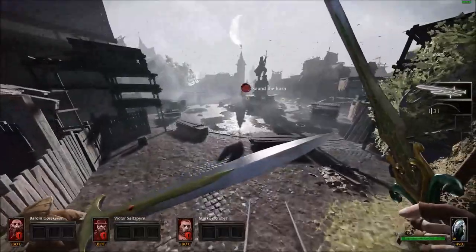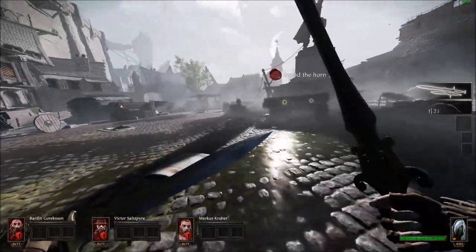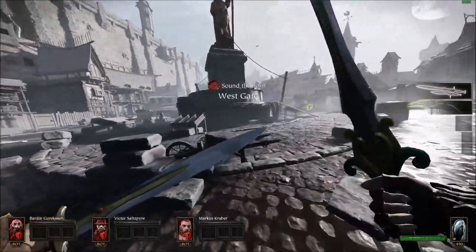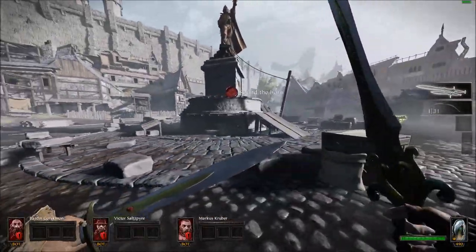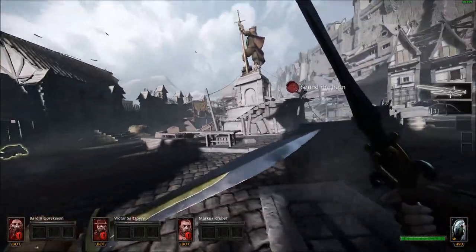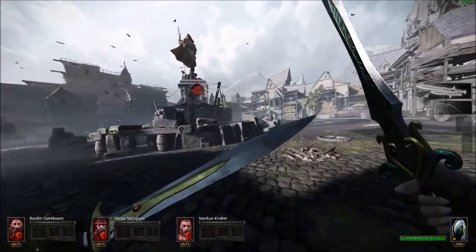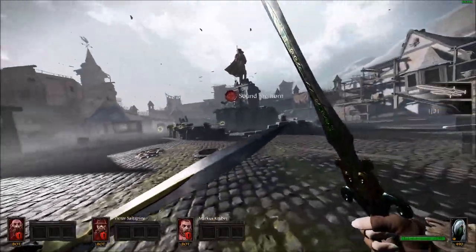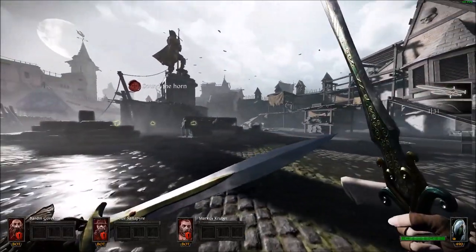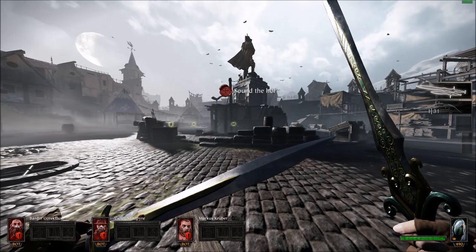Let's talk about dodge some more. With elf, you can essentially chain dodge indefinitely — I call it chain dodge. There's a certain rhythm to it; you can only do it as fast as the timing allows. If you try to dodge too soon, it'll ignore your input. If you do it too fast, that's fine — spamming it as fast as possible has no cost and will make sure you get the next dodge off when you need it.